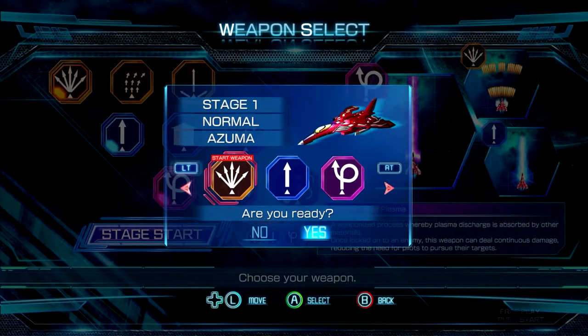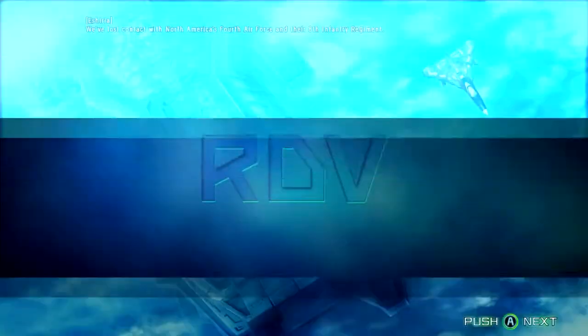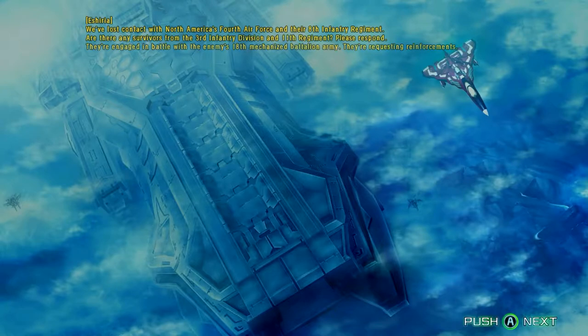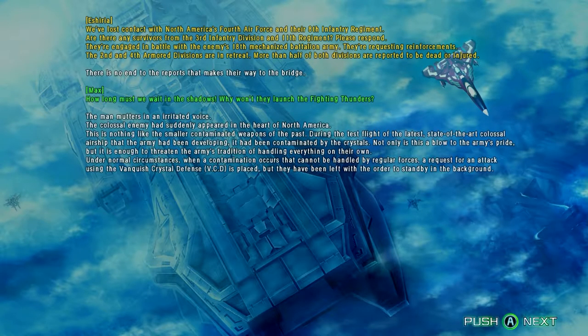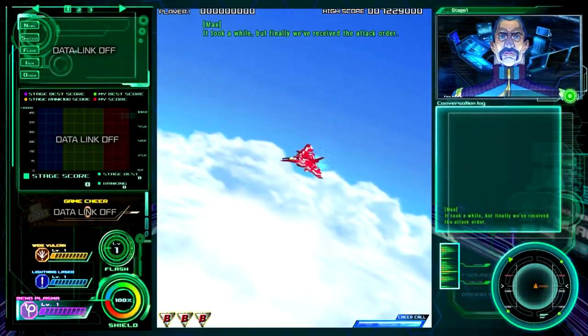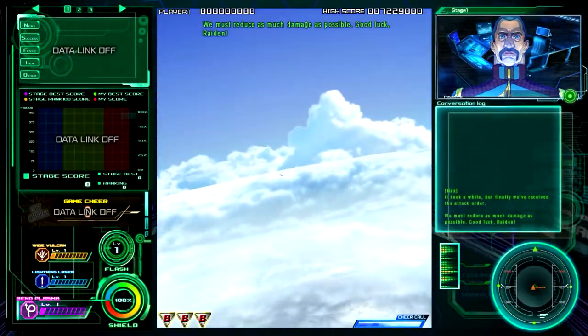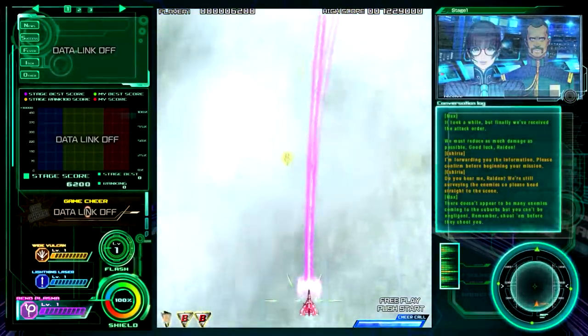I fully understand that the arcade cabinet aspect ratio was the desired result here, but I would have preferred to have been able to position and stretch the image to my desired custom ratio, just to alleviate the sometimes claustrophobic feeling of the game. This personal preference and nitpick aside, the rest of the game options are serviceable, with two noted options of being able to increase the health of your ship and additional bomb payload.